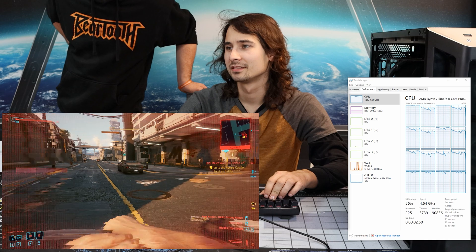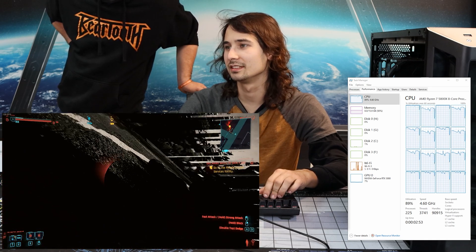This is at 3,200. So like 3,200 — the timings are 14, 16, 16, 30-something. RAM speed clearly makes a real difference.